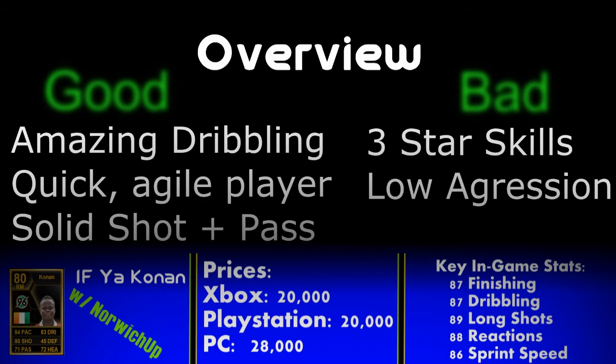Now for the overview. The good points: he has amazing dribbling — 83 ball control and 87 dribbling make him very nice, with a good first touch and the ability to dribble around defenders. He's quick and agile with very good sprint speed and acceleration. He also has a very solid shot — particularly in and around the box he can definitely finish it off, and his short passing is nice for linking up play.